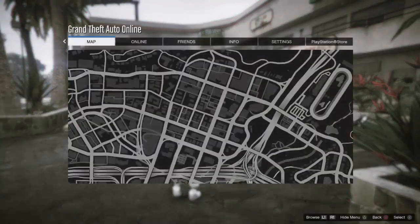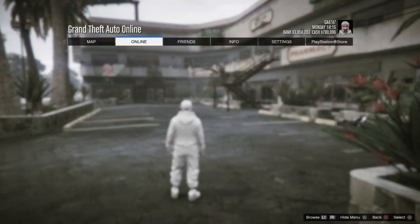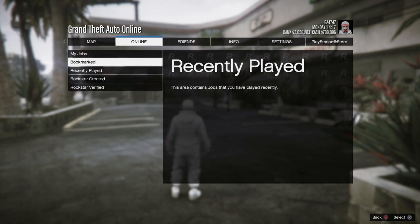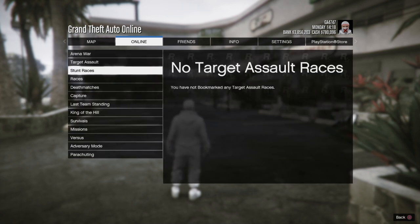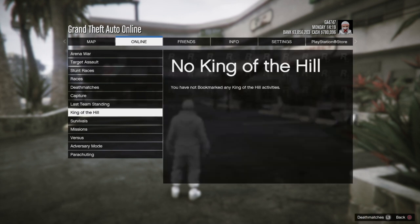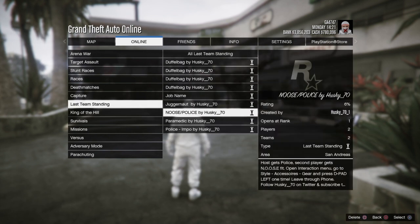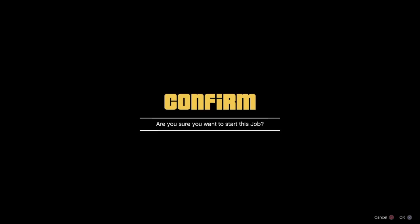Pull up the options menu, go to Online, head to Jobs, then Play Job, then Bookmarked — because you just bookmarked the job. Head down to Last Team Standing and start up 'New Slash Police' by Husky 70. Huge shout out to Husky 70 for the glitch.